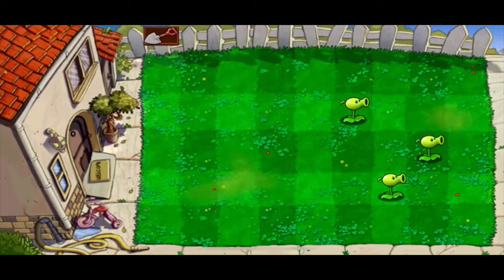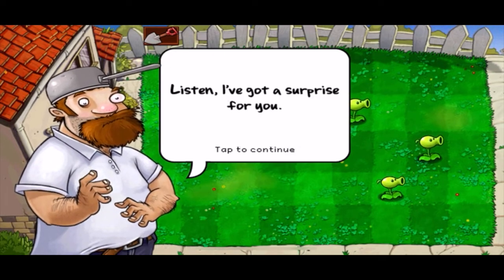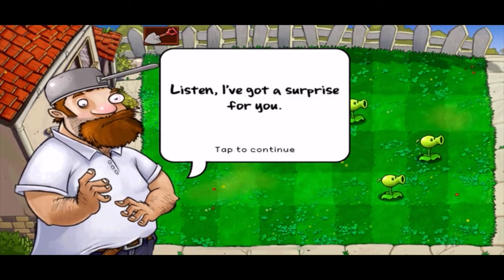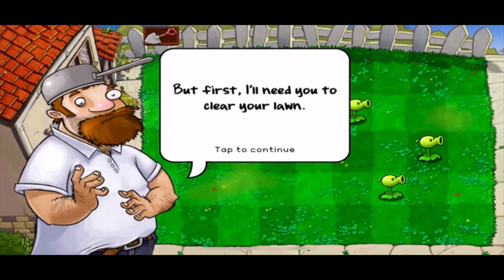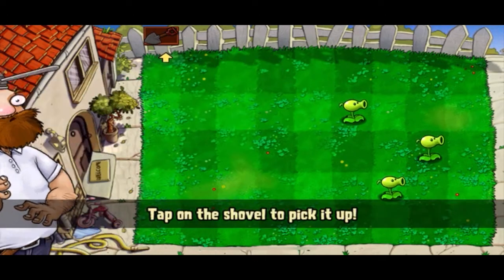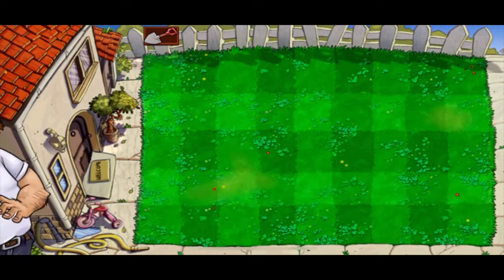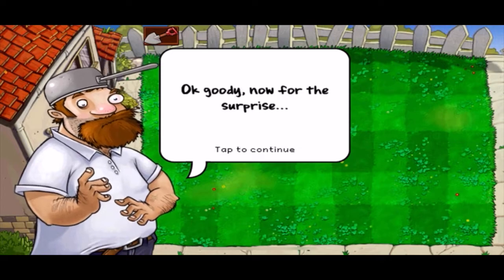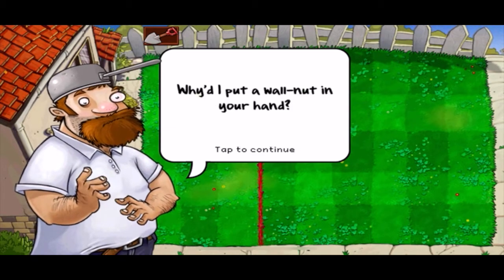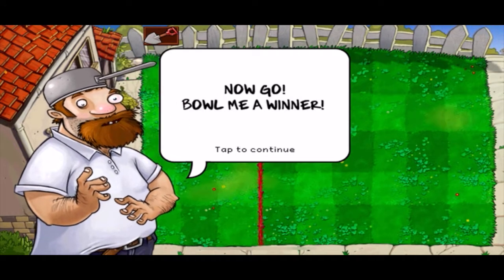So I guess this will be the last level of this episode — I plan to do five-ish each. This is Crazy Dave. He pops up every once in a while and gives you, quote-unquote, advice. The shovel you can use in-game to remove plants. Say you accidentally stick a Walnut where you don't want it — you can dig it up. Our first mini-game! This is one of the iconic soundtracks. We're gonna go bowling.